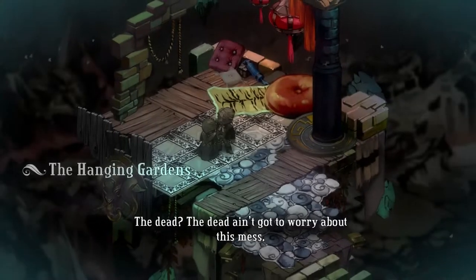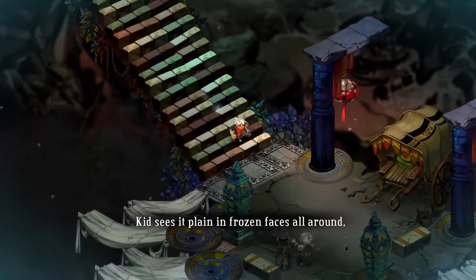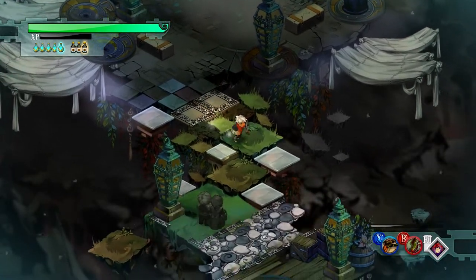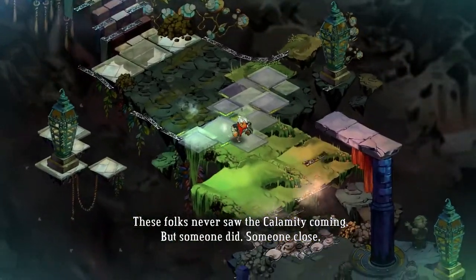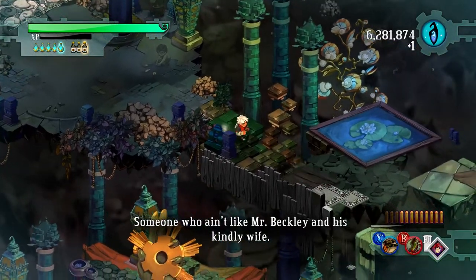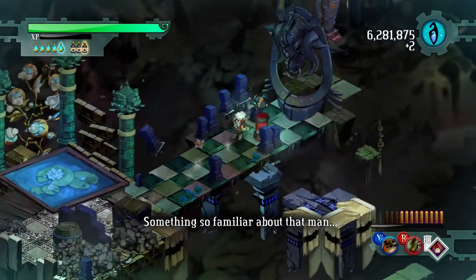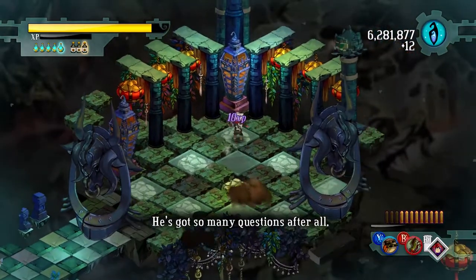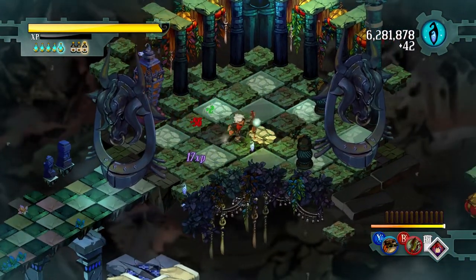The dead don't gotta worry about this mess — the calamity took everybody after all. I like how Rux justifies me just breaking all the petrified Celandians. These folks never saw the calamity coming, but someone did — someone close. Someone who ain't like Mr. Backbeat and his kindly wife. The narration does such a good job with getting lore across and world building. This is a much more morose level — you can tell by the soundtrack, and the color palette gets that across too.